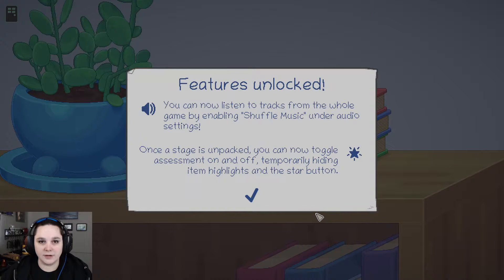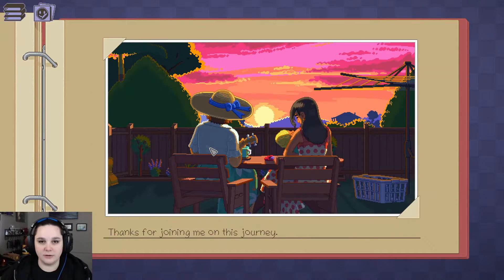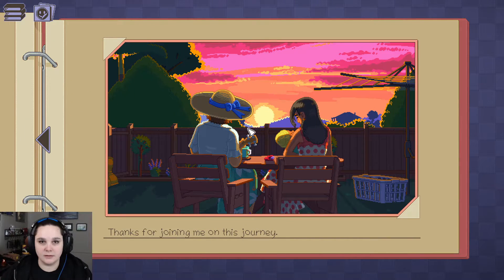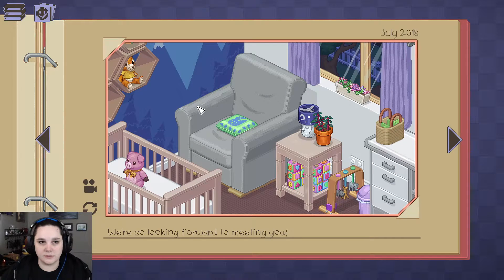You can now listen to tracks from the whole game by enabling shuffle music under audio settings once the stage is unpacked. You can now toggle assessment on and off, temporarily hiding item highlights and the star button. So that means we can go through and kind of do whatever we want — we can play the credits again. Let's just go to this last one because it probably has everything we need.